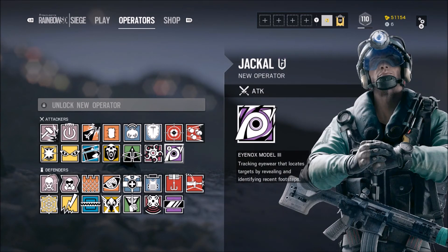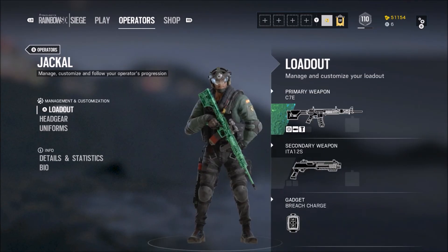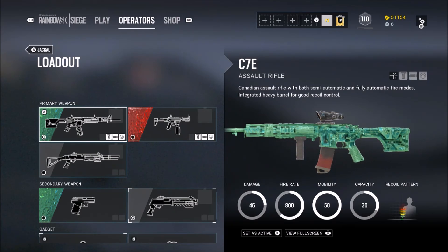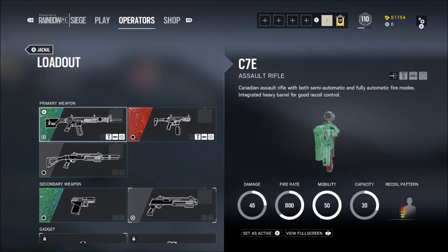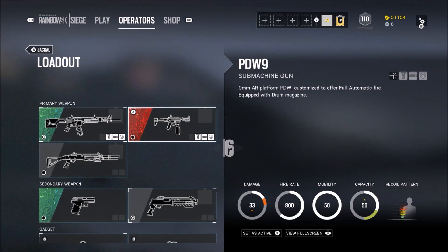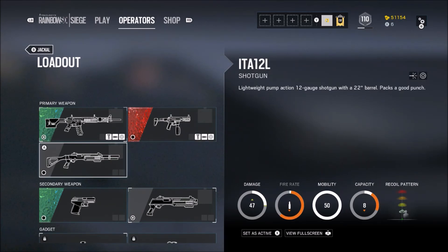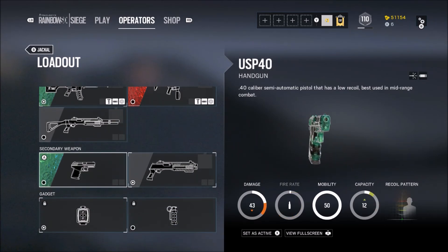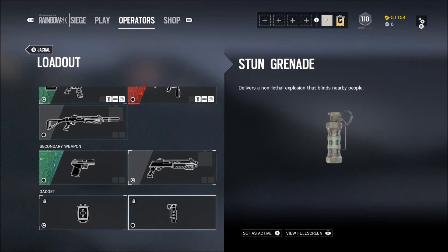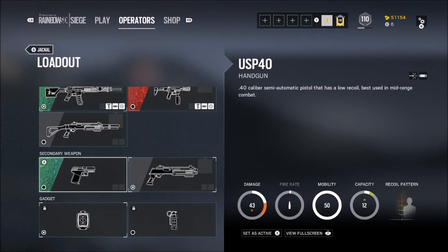Over here in the operators tab, we got Jackal, who is the new attacker. He has an assault rifle that functions a lot like Jaeger's. He also has a submachine gun with a drum mag with a lot of bullets, and he has a shotgun. His secondaries are a little pistol and a shotgun.